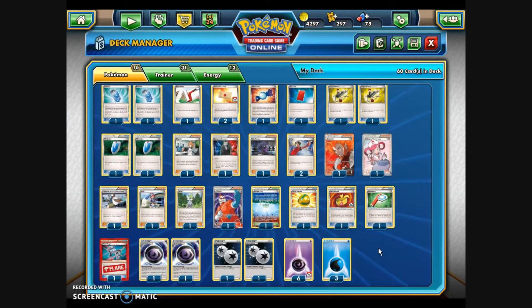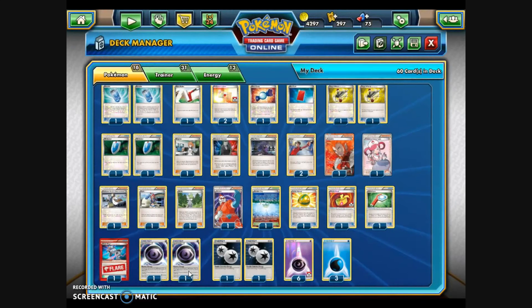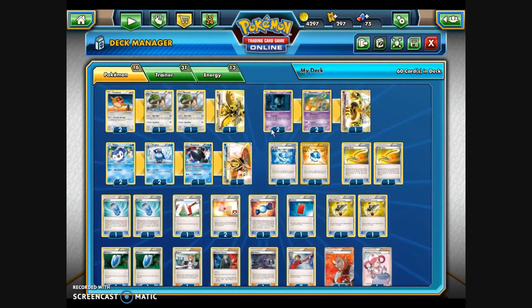Scrolling down to check the energy: I've got six basic Psychic Energy, three basic Water Energy, and a few Special Energy. I've thrown in two Mystery Energy, which provides Psychic Energy and reduces the retreat cost of the Pokémon it's attached to by two Colorless — only attachable to Psychic Pokémon. And two Double Colorless. The Double Colorless is definitely going for the Noctowl, since none of the other Pokémon in the deck require two Colorless for any attacks. That's 13 Energy cards total.